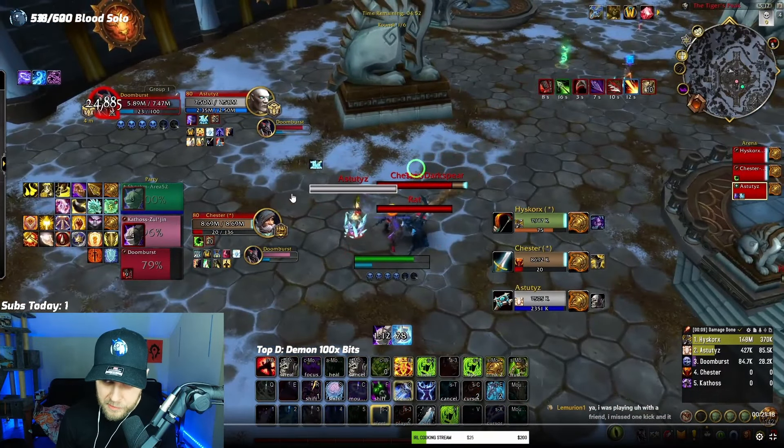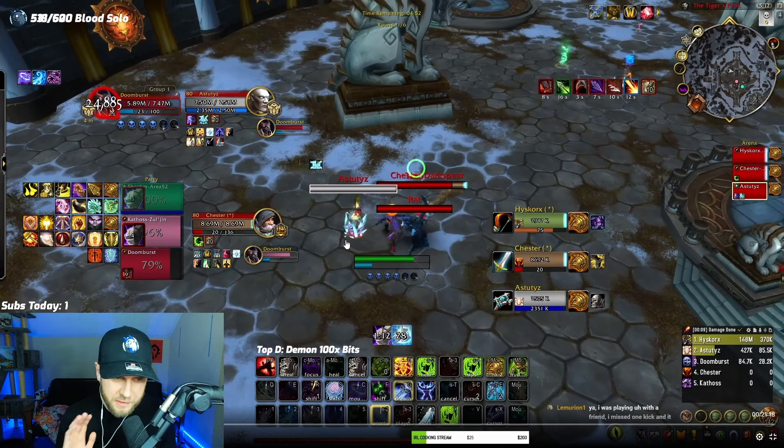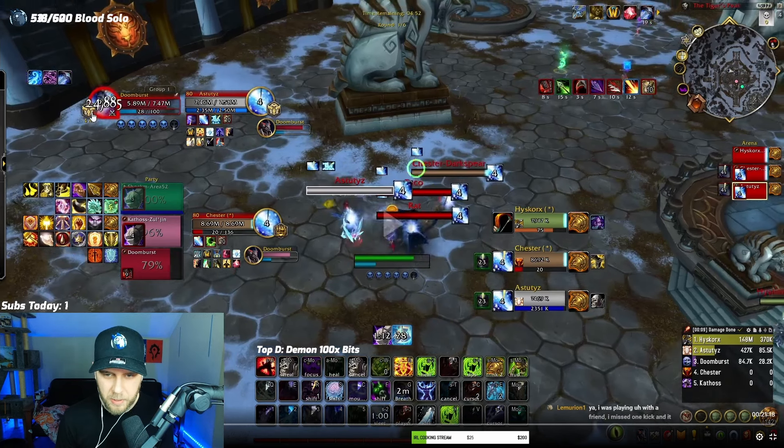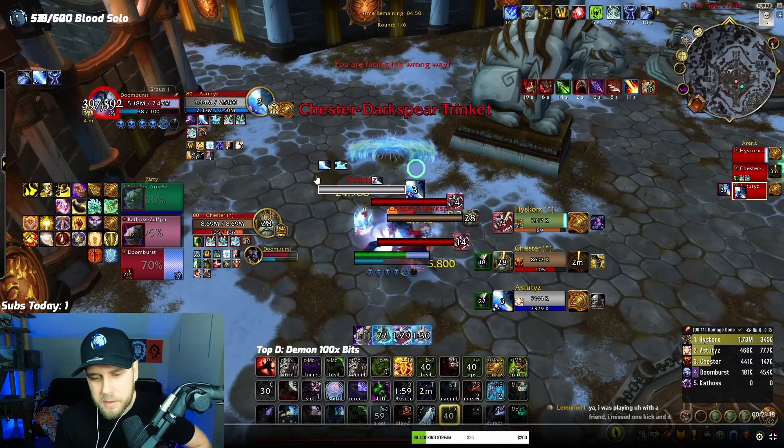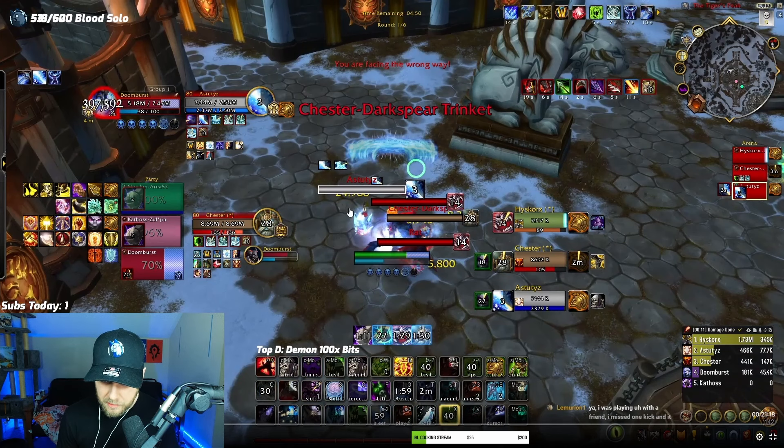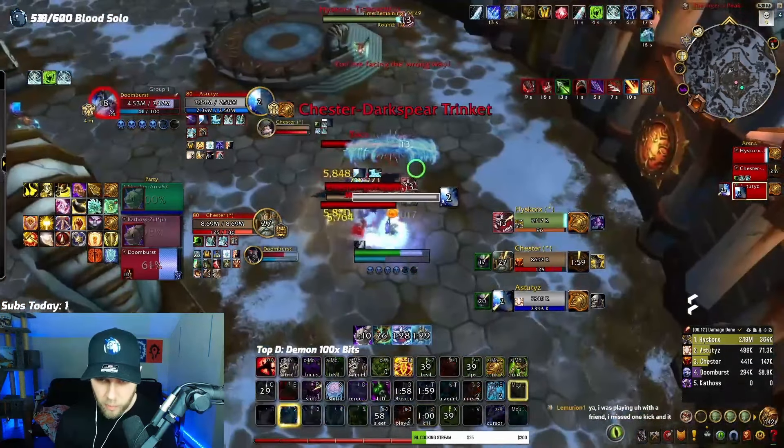I opted to do it a different way — I opted to run at the priest to get the triple. Because if I run at the priest, the warrior is hitting me and on top of me, which means I can grip the hunter in and I'll have three people stacked naturally. That's the big part of frost — the setups. I decided the hunter didn't matter that much and just went for it. So what's happening right now is I blind this guy, pop my AMS so I can't get feared, pop my stuns, and I'm going to drag in.